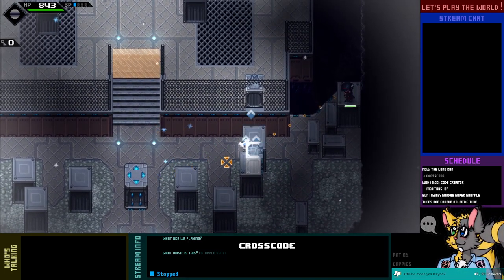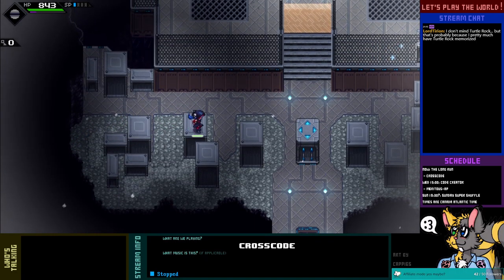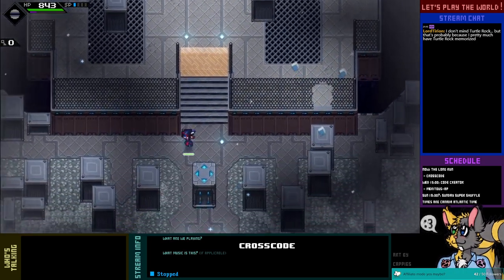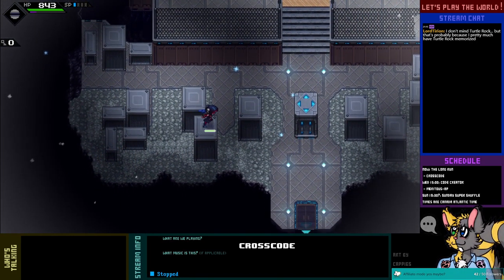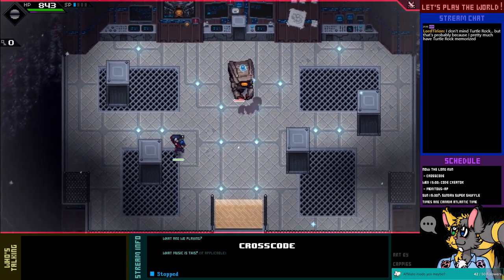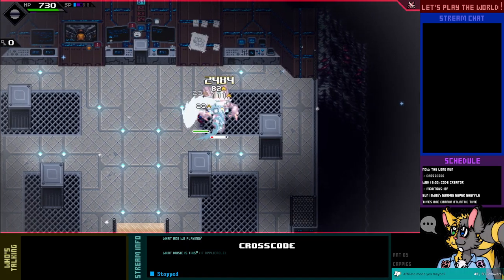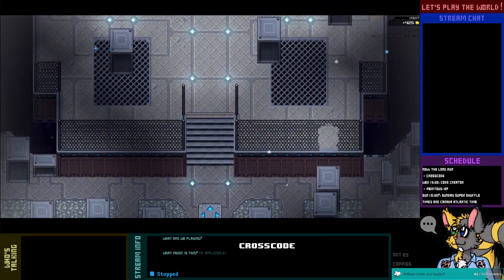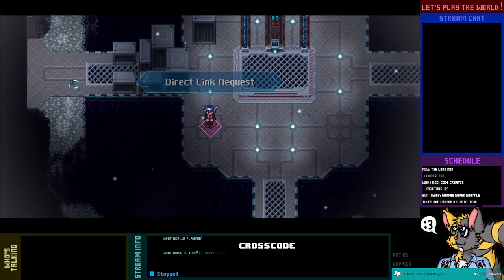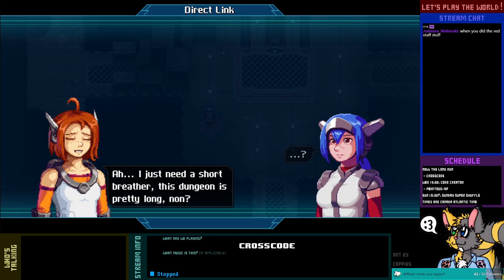Dang it. So now those are broken. I should be able to just cross here. This reminds you of Turtle Rock — that's an interesting point of comparison. So that'll take us back to the elevator. And we get a chest. Hey Leah, how's it going? I just need a short breather. This dungeon is pretty long, no?